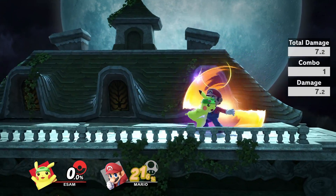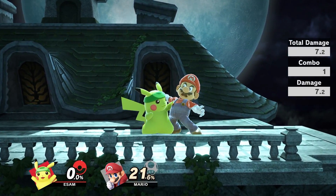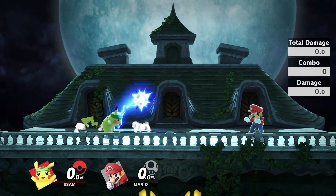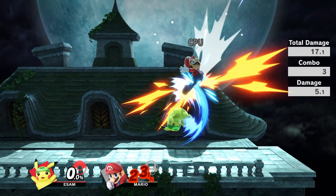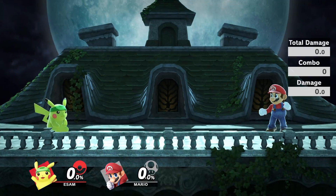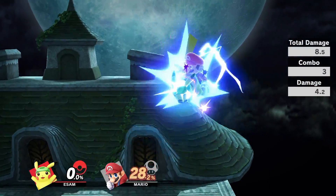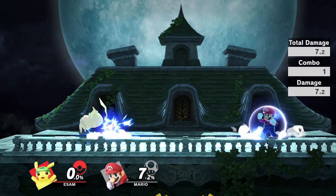Pikachu's aggressive neutral is amazing. While it can be parried, running behind the Thunderjolt is an amazing way to start pressure, or at the very least take a lot of space on the stage. I almost always start off the match with a Thunderjolt into an aggressive option, just because that's how I like to play — aggressively — and it has an incredibly high success rate.